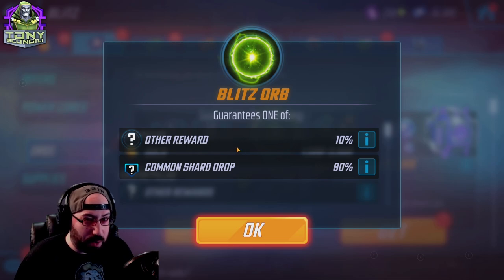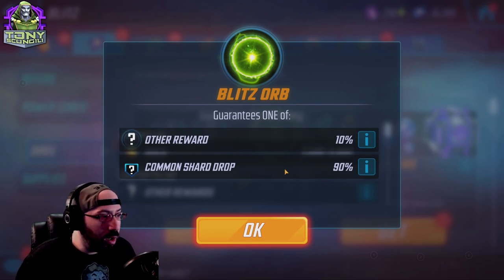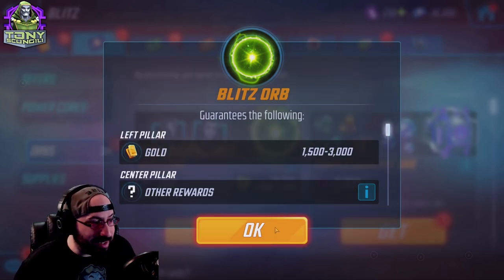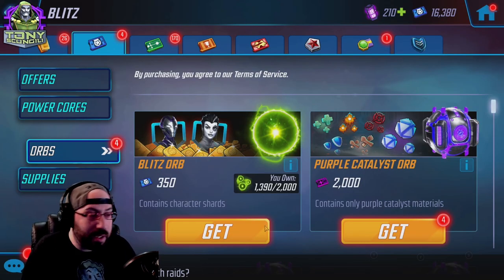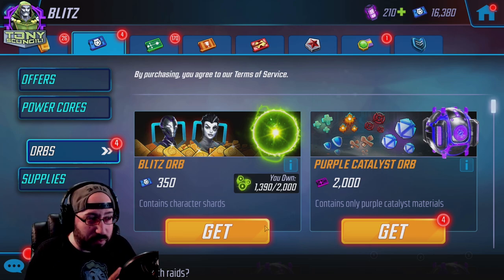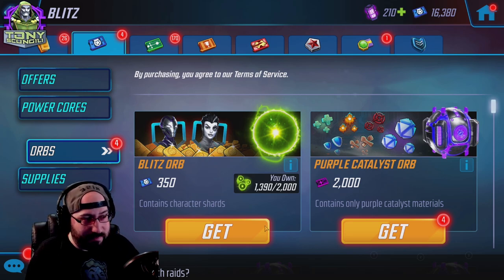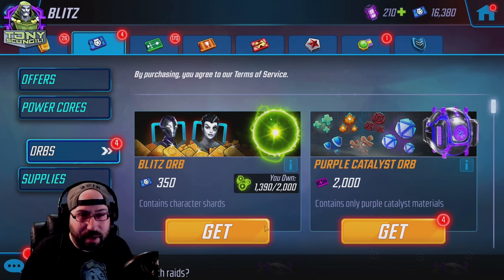The good thing is blitz orbs have a special blitz character that's usually only available in those orbs. Blitz orbs are relatively safe and give you a decent chunk of gold — about an average of 5,000 every time you open one. It's not a bad way to spend it. But if there's a character you need for a legendary unlock or an important team, target farm them up to five star first. After you have most of the store up to five star, that's when you could start opening blitz orbs. Not all character shards are created equal — five AIM Monstrosity shards are not the same as five Electro shards.